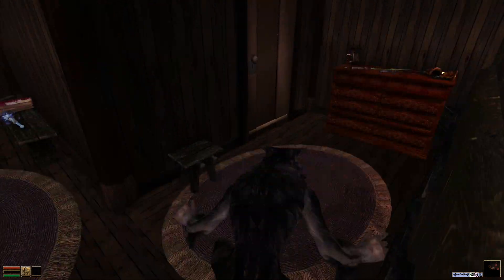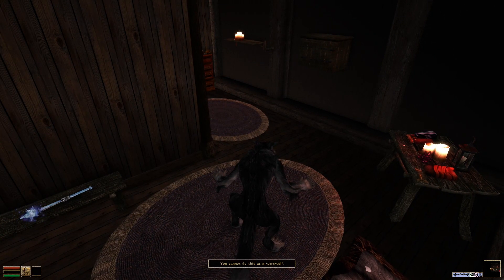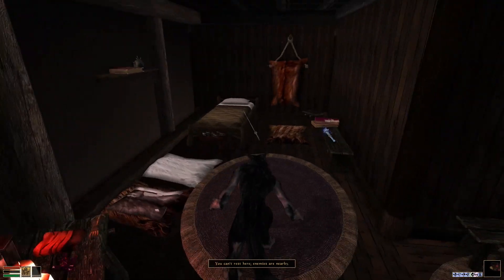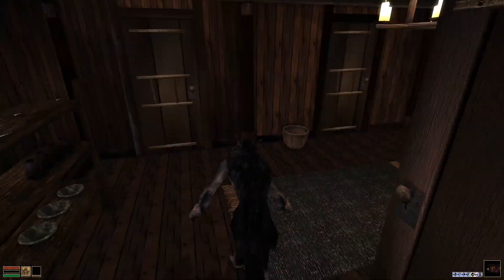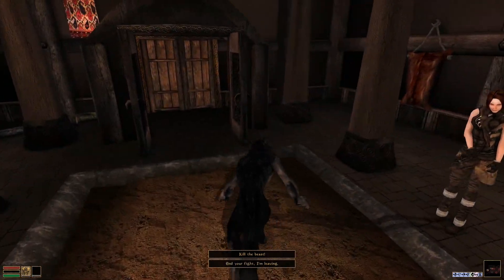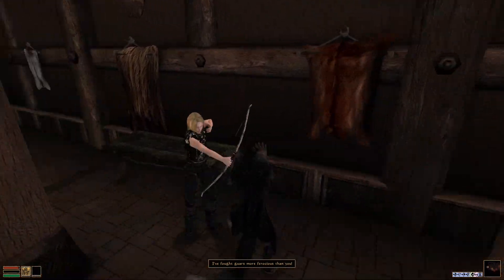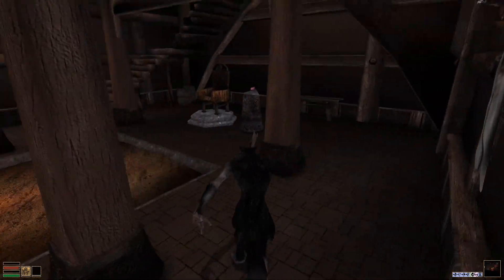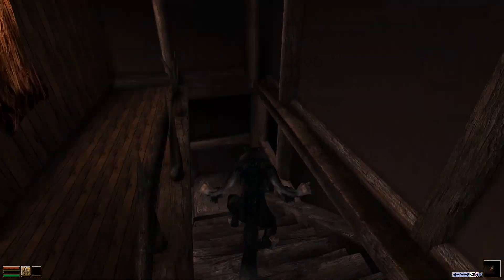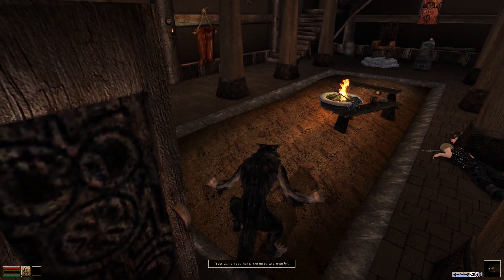The only issue here is my inventory has disappeared — you can't do that as a werewolf, which presents a bit of a problem. I can't rest here because enemies nearby — everybody downstairs is now considered an enemy. I remember the first time I ever got here and put on the ring. He's dead now. You cannot rest in werewolf form. But can we wait for 24 hours? I'm now rooted to the spot, and I have actually turned back into a human again.